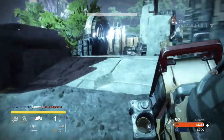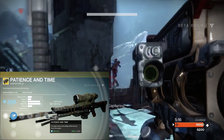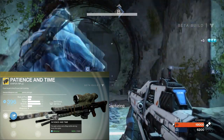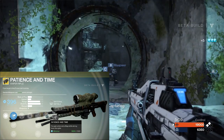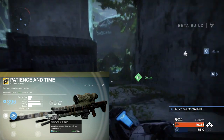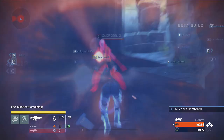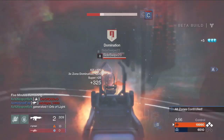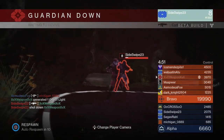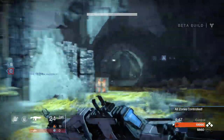The next weapon is also a secondary and it's called Patience and Time — it used to be called Closing Time — and it's a sniper rifle. Its special ability is that when you start aiming down the sights, you go invisible. Hunters would really like this because hunters do have an ability in their subclass once you hit level 15 where you can gain invisibility based off certain hits. Pair that up with Patience and Time where you get invisibility just from zooming in, and you can be invisible for a long time.